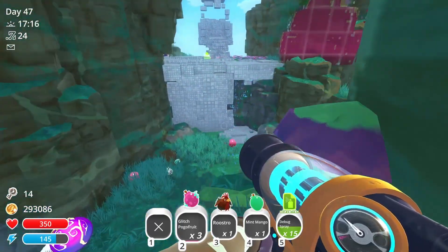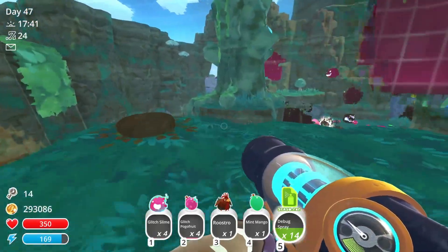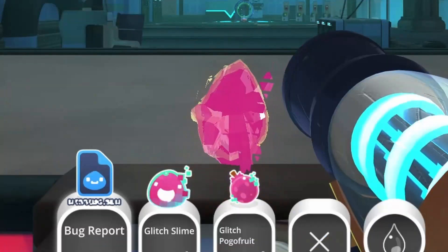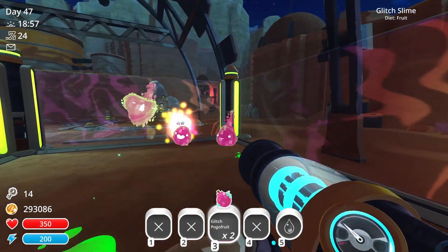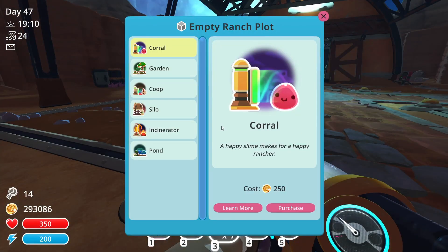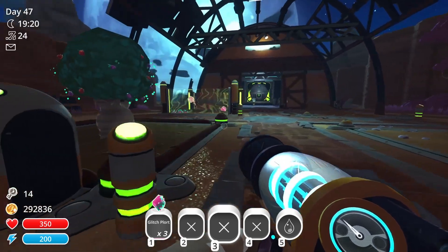Not wanting to leave empty-handed, I quickly grabbed a few glitch slimes, dodged some Tarr, and managed to exit the slime simulation with another stowaway. I put the rest in their corral and fed them their favorite food. It wasn't long until I thought about growing the fruit — and thankfully, you can.